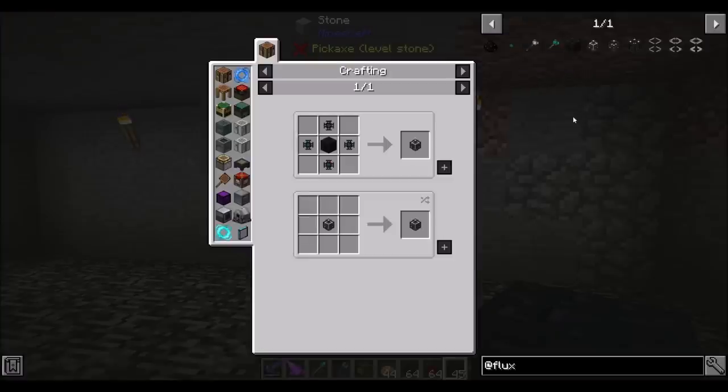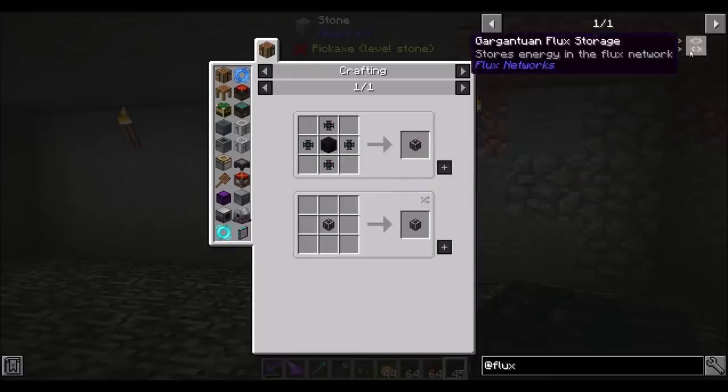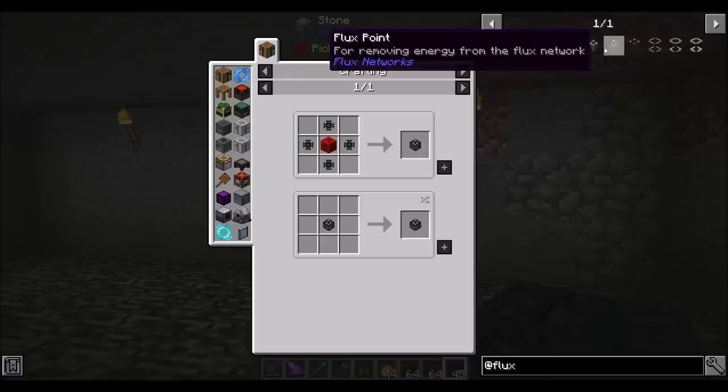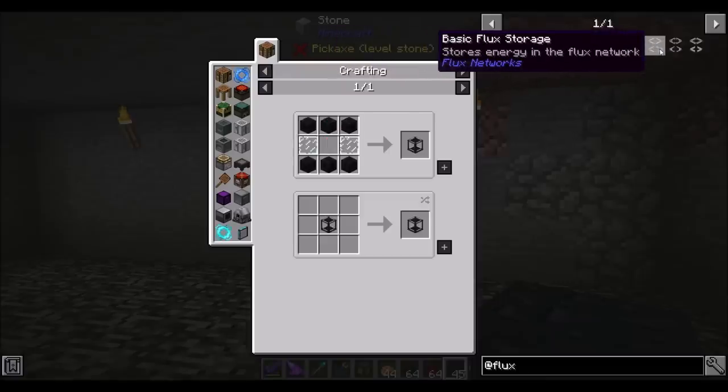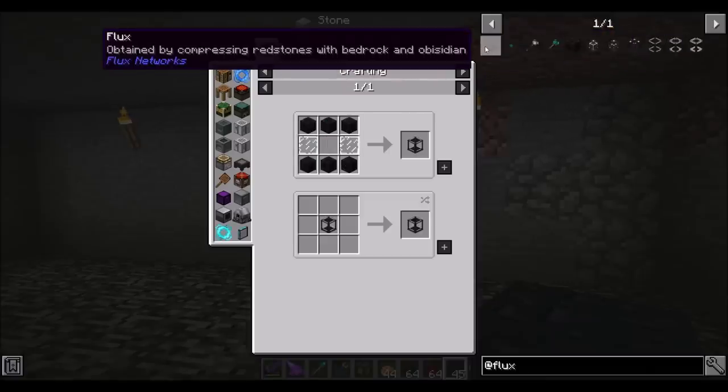To do that, I think I would like some wireless power transfer. So that sounds like a good time. Overall, not a terrible approach. Flux plugs and flux networks are pretty straightforward and easy to make. None of this has really changed from the last time I played with flux networks except for how to make flux.